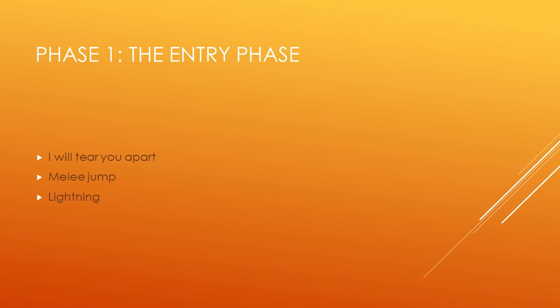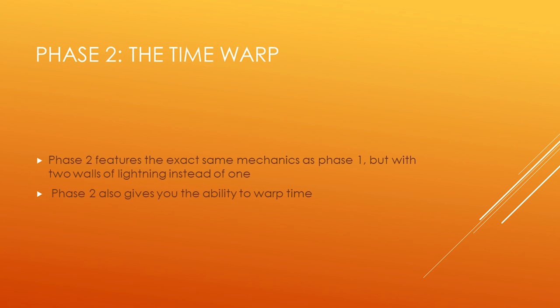Now let's go phase by phase for the first three phases. Phase 1 leads off with a Tear, then a Melee Jump, then Lightning — Karapak repeats these three mechanics in order until you reach 50,000 life points. Phase 2 starts again at the top of this list with a Tear, features the exact same three mechanics in the same order, but you'll get two walls of lightning instead of one. Phase 2 also gives you the ability to Warp Time.